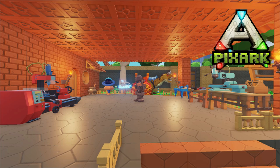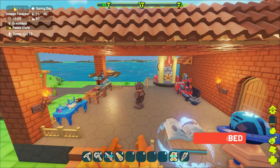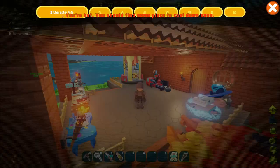Hey, how's it going? Welcome back to Pixark. Going to be doing some taming today — I want to get a shadow leopard. It's over in the magic biome, so we need to make some magic trank darts and go over there and try to find one. We need to get a saddle made too.